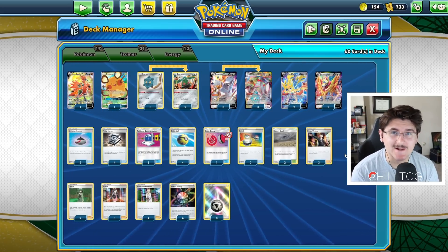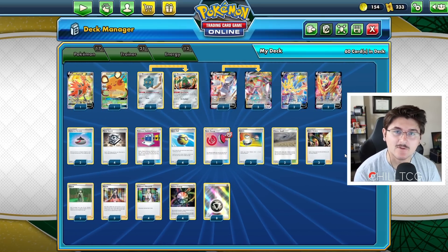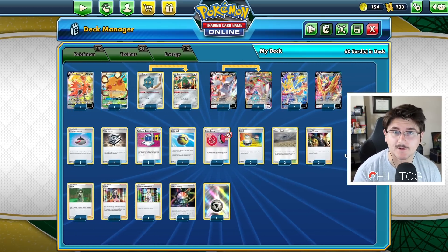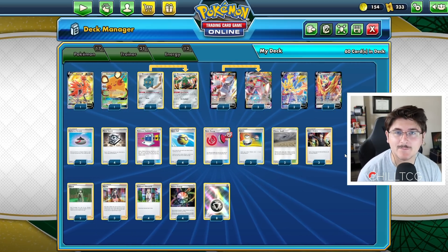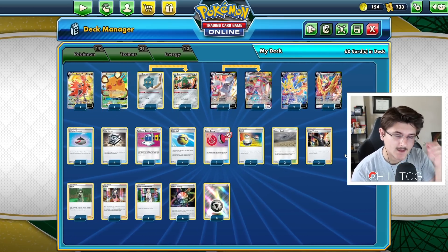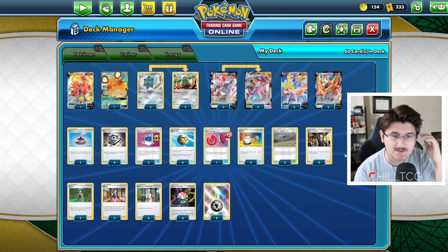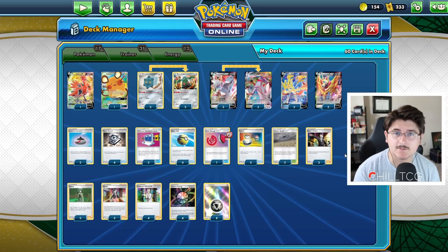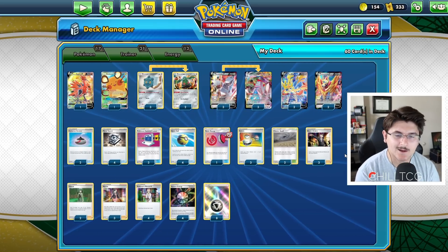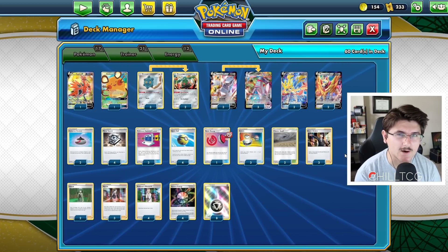Today we're going to be looking at Duraludon VMAX, the other Dragon-type Pokemon released in Evolving Skies. I know a lot of hype is around Rayquaza, and we did cover that the other day, but I really am a big fan of Duraludon VMAX. This is my take on what a Duraludon VMAX list might look like. It might change around a lot as the format goes on, especially post-rotation, but today we're just going to take a stab at it and talk about just how good this card actually might be.